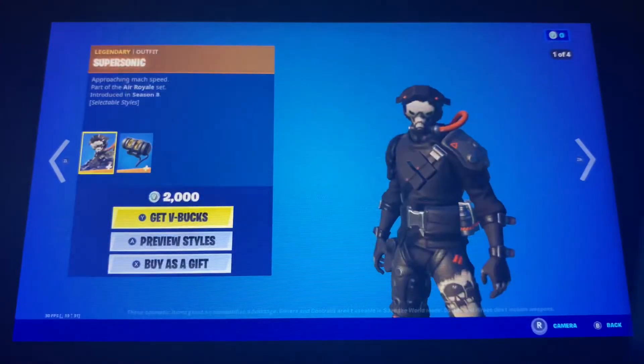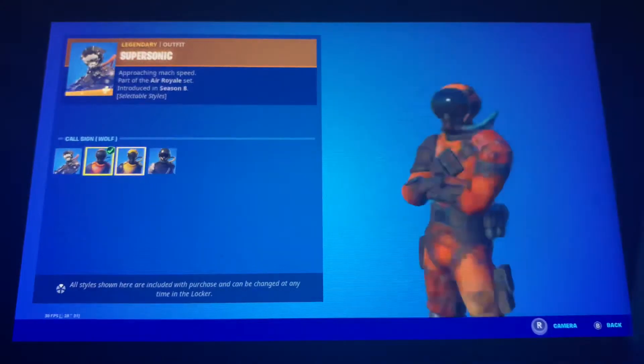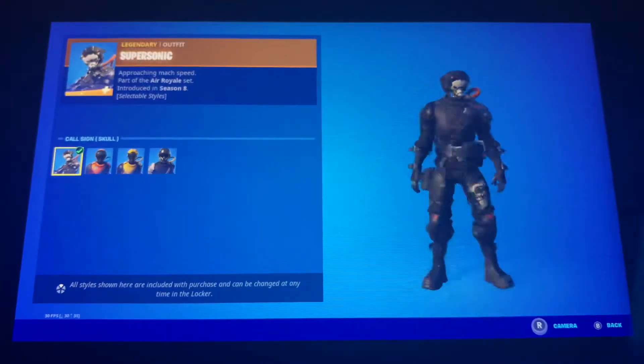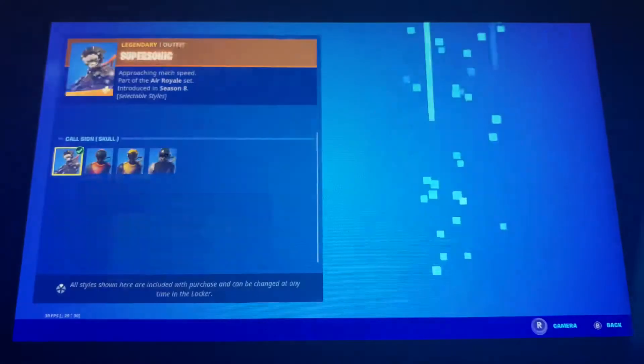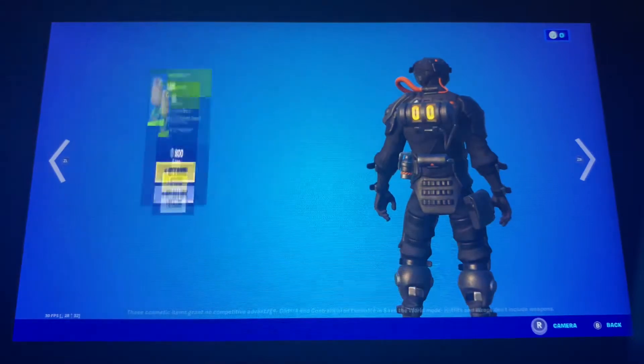We got Supersonic with the back bling Gap — Gauge, I think — with 4S. Also the Air Royale skin, which came out during Air Royale's first release, with the reactive back bling Gauge like I mentioned before.